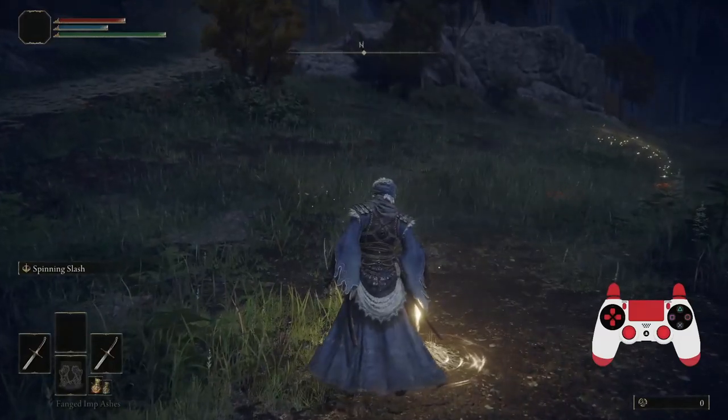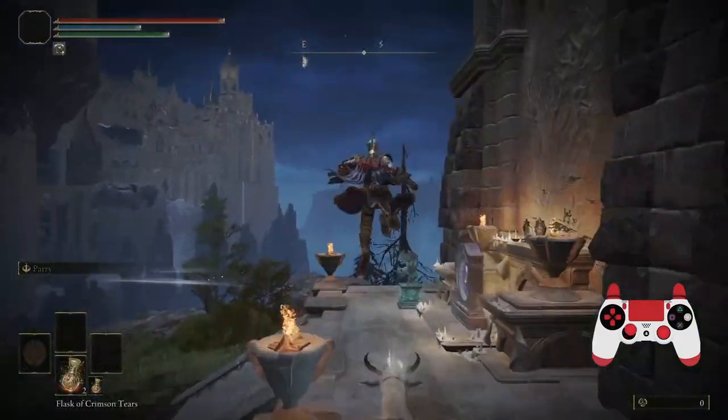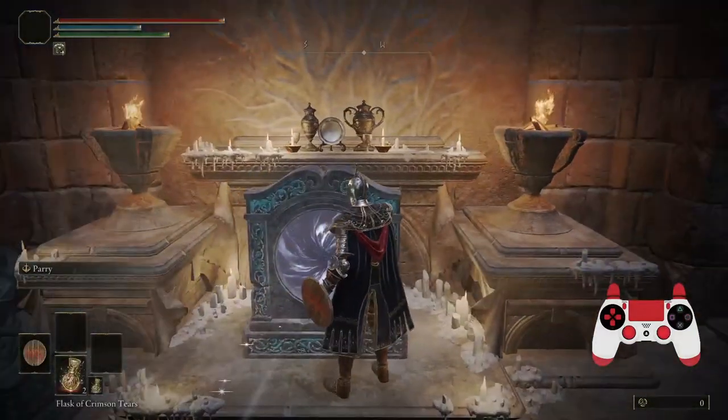For this setup we'll need the Stormhill Shack Grace unlocked. Next we'll go to the bottom tower of the Four Belfries to enter the Furumazula preview.